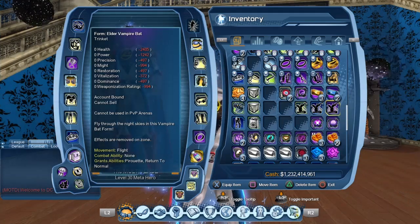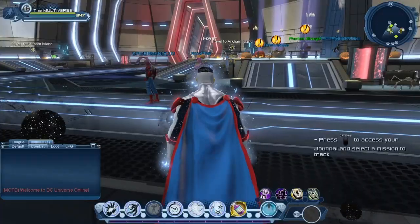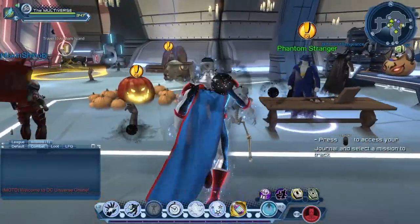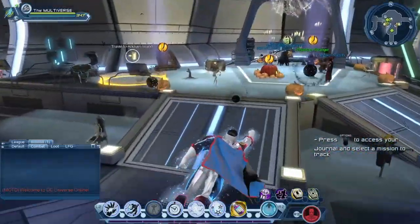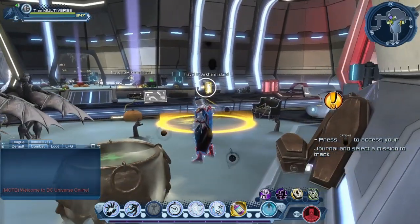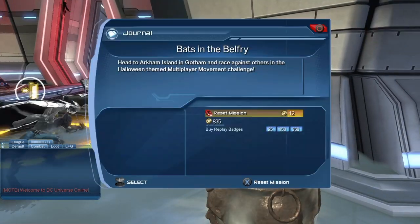Let's take a look at where we can get those vampire bats. Go to the House of Legends where you'll see the NPCs for the Halloween seasonal event. You'll see Phantom Stranger and Tala. You'll notice little coffins on the wall on both the hero and villain sides.